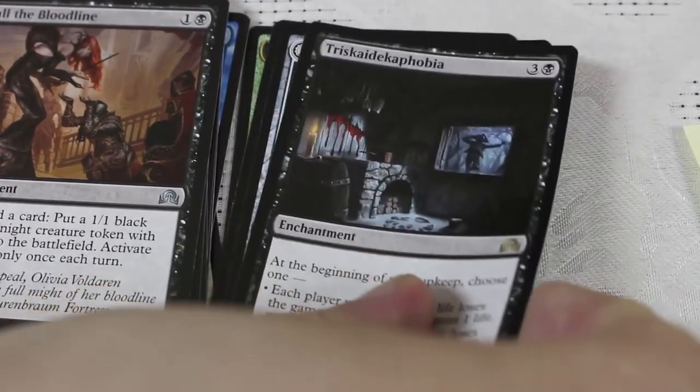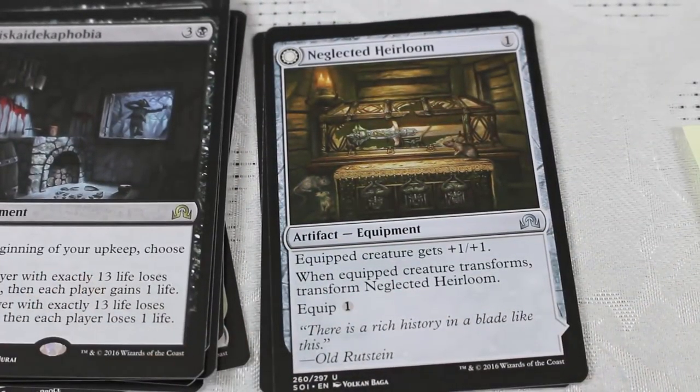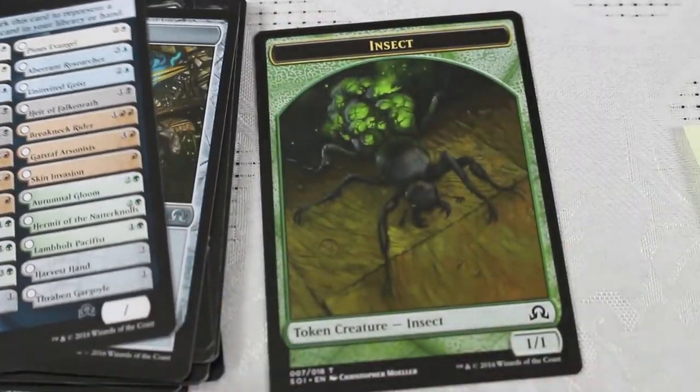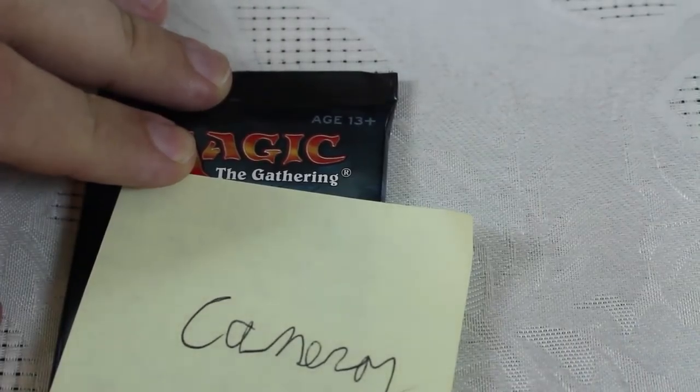Excellent — fun way to start this off. We also got Neglected Heirloom as the flip card, your checklist card, and an insect token. Solid fun way to start things off. Triskaidekaphobia — wish they put so much into more cards like this, just a really cool card. Okay, Cameron, you're up next.